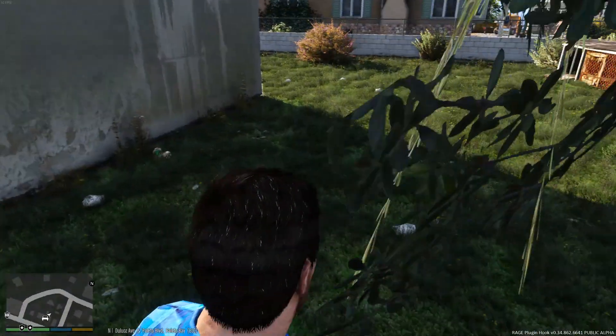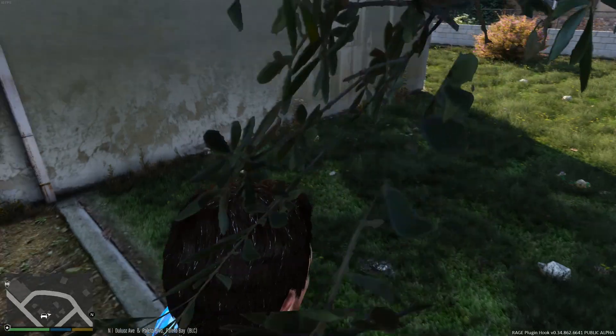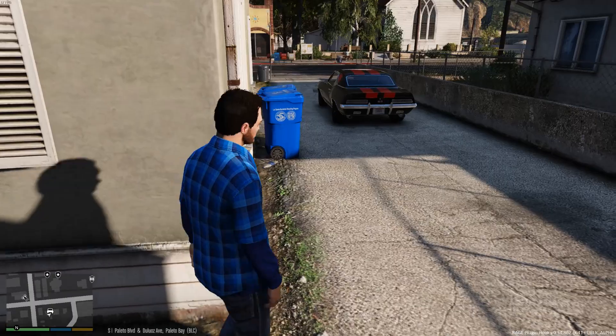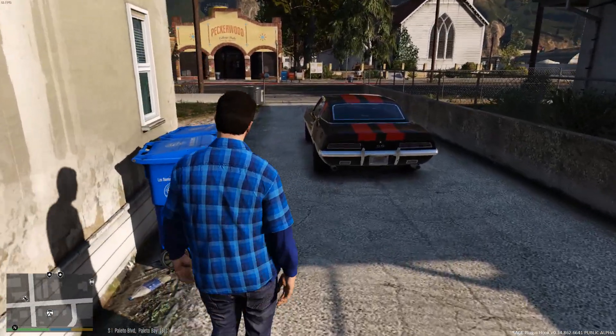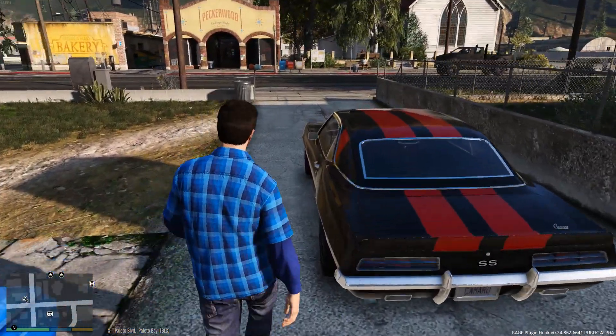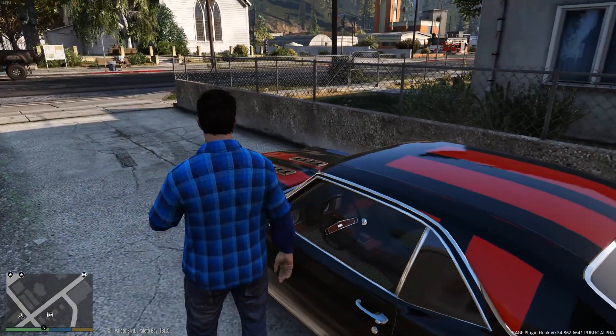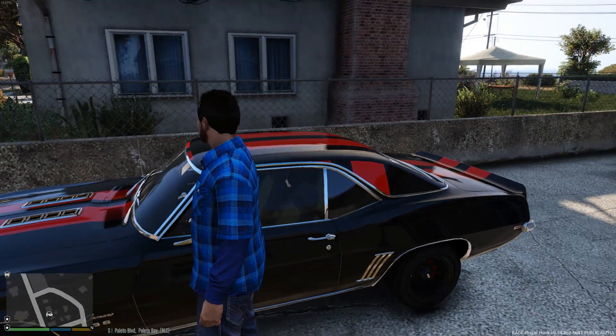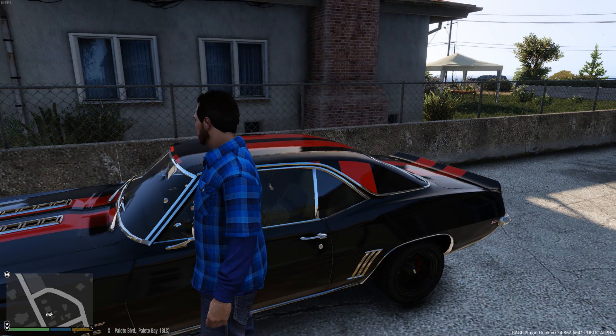Hey, what's going on, guys? Welcome to another episode of LSPDFR. This is day 21. This is LSPDFR 0.3, and today we're going to be doing a Sheriff Patrol in Polito Bay. We're going to be taking this Camaro SS 1969 by Neophyte Industries. It's available on GTA5mods.com, as always.